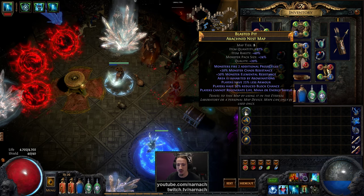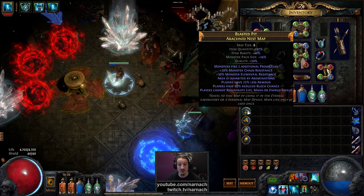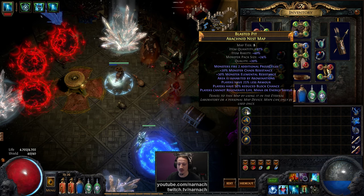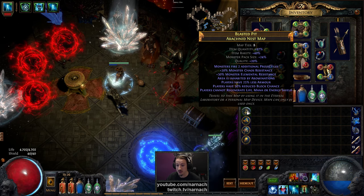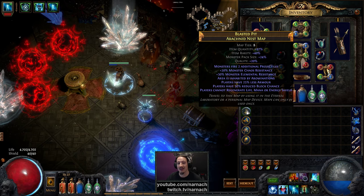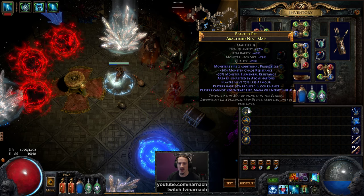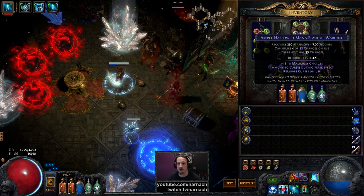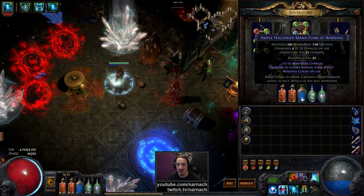The area is inhabited by abominations, so expect a lot of demon-like things. We have less armor — we don't care. We have reduced block chance — again we don't care. And we cannot regenerate life, mana, or energy shield. We can't regenerate life anyway thanks to Vaal Pact, so we're already fully leech-based. For mana I do occasionally rely on passive mana regen, so I took the effort to swap out my usual jade flask and put my old mana flask in, just so I have mana available if I need it.